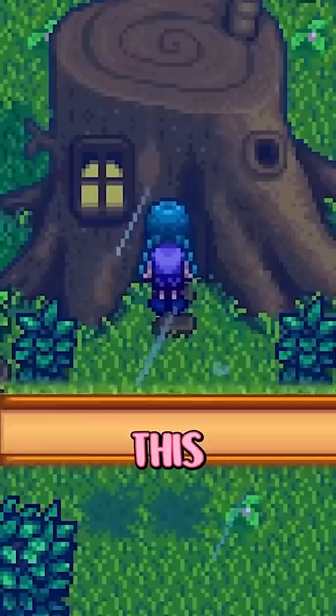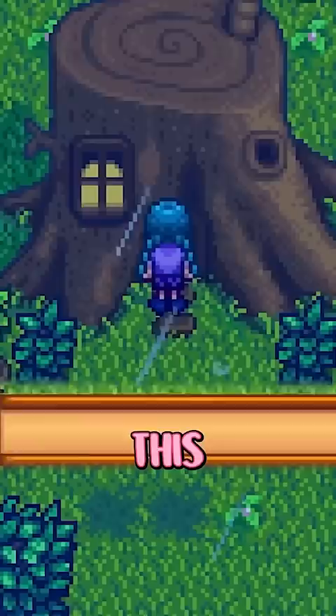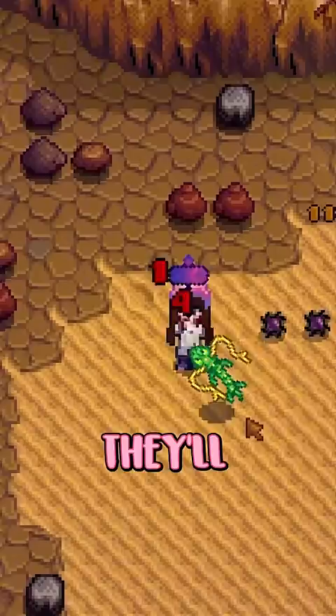You'll then be prompted to gather 100 pieces of hardwood to fix it up. After handing in the hardwood, this cute little house will appear, and the next day this even cuter raccoon will be chilling outside.